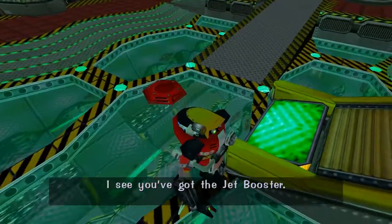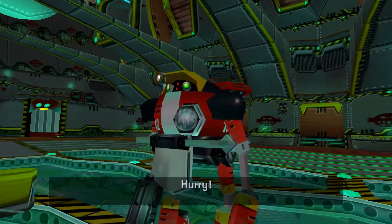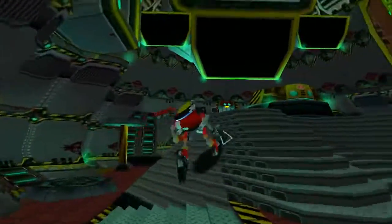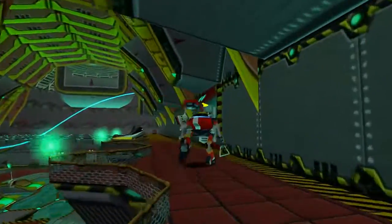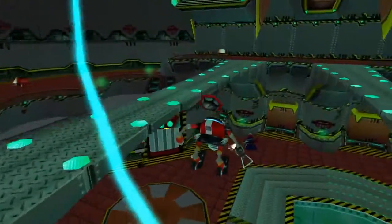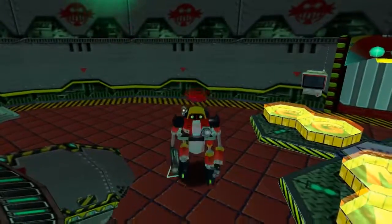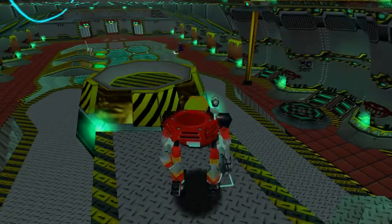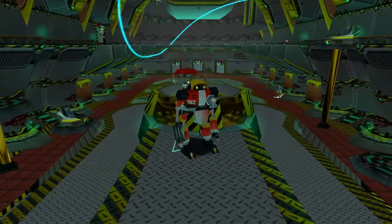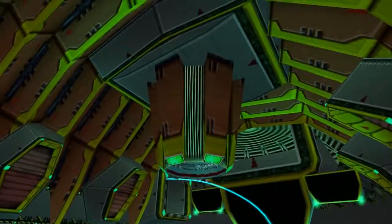I see you've got the jet booster. Report to the rear of the ship. But yeah, jet booster is kind of weird. It's not as integral to Gamma's gameplay as it will be to the mech gameplay that is somewhat similar to Gamma's gameplay from Adventure 2. But it's definitely something that if you don't have it, it feels weird. But like the spin dash from Sonic's story, or the rhythm badge from Knuckles' story — Knuckles just feels really weird in this one if you played Adventure 2 first, which I did because I played them on GameCube, and for some reason they were released in backwards order on GameCube.